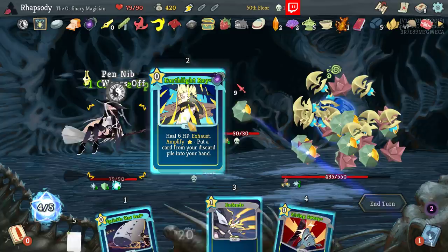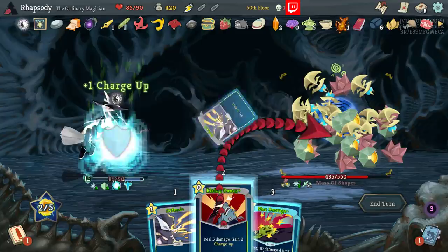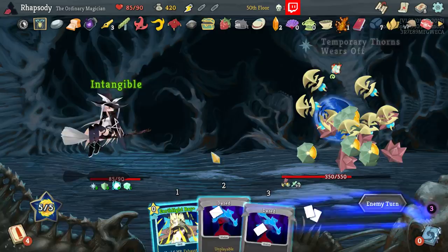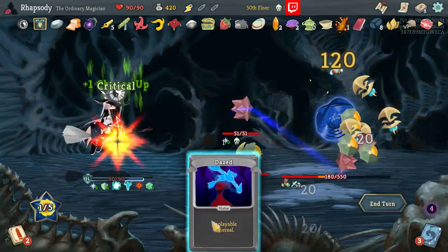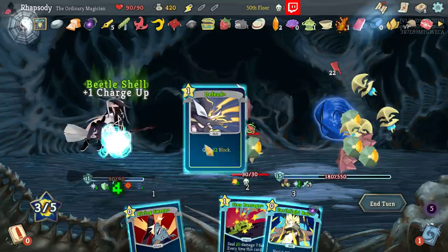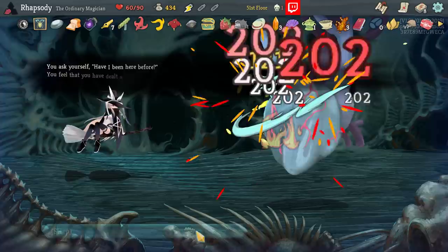Earthlight Ray back the Star Barrage, use it, Earthlight Ray back the same again — getting us immediately back the same Star Barrage, wild. I'll deal my 80. We even got Intangibility this turn — I'll make sure to play the Daze just to increment Mini Hakuro. We have double damage for our next attack from the Critical — we should just be able to blow up the backliner. Earthlight Ray that back and go for the kill — sure, at my own cost of 30 HP, but we got the kill. It's definitely looking like the run ends.